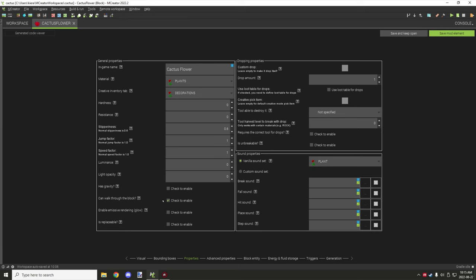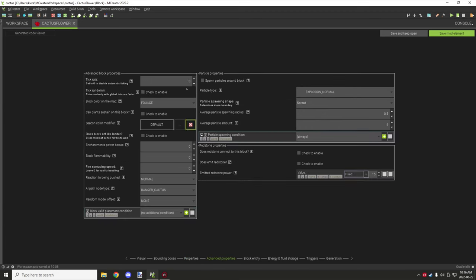For the flower properties, the only thing you really need is to be able to walk through it, so check that box. The property I have set for the flower is zero and zero, similar to how plants work for the breaking and resistance property. The material type is plants, it's found under decorations, the tool for harvesting is set to zero, no specified tool, and the plant type is used for the sound.